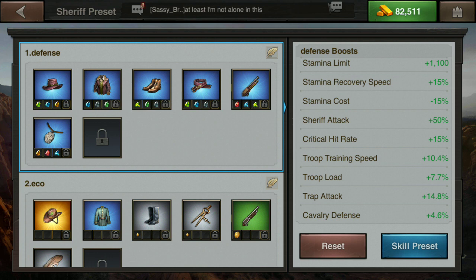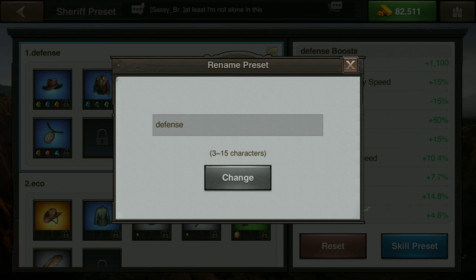You select each individual item one at a time and place your gear items into that preset. Then you click 'Skill Preset' over here on the right and assign your skill points for whatever you're skilling for - defense, economic, or whatever. Then you can click the little leaf above the top right corner of the blue square and it will allow you to change the name of the preset.